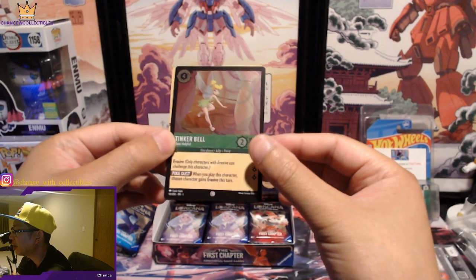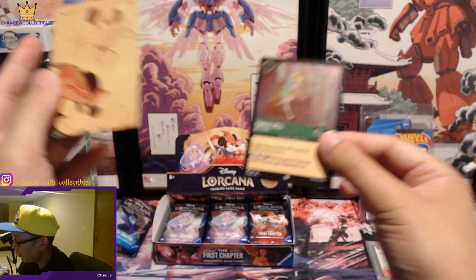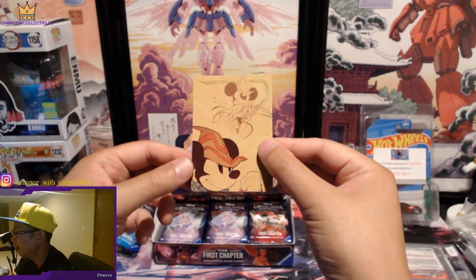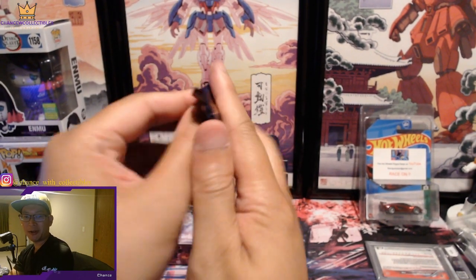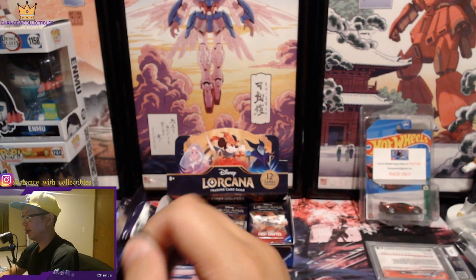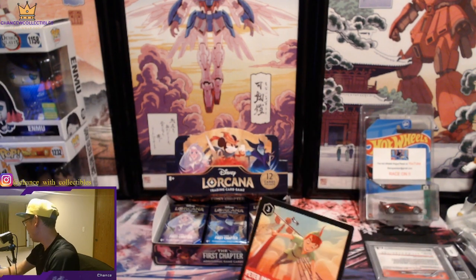We have a Tinkerbell on a foil — that's cool! Most Helpful, but nothing rare — it's a common unfortunately. And we get this insert card which is pretty cool — it makes a picture of Mickey Mouse with the Musketeer. We'll put that on the side. Let's continue and rip this next pack.